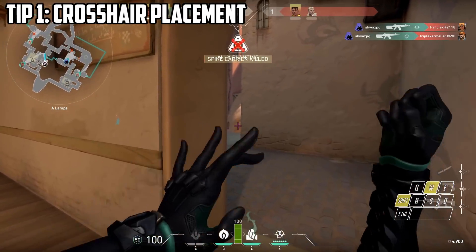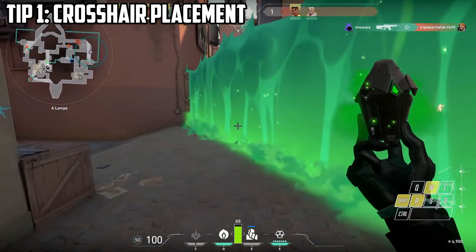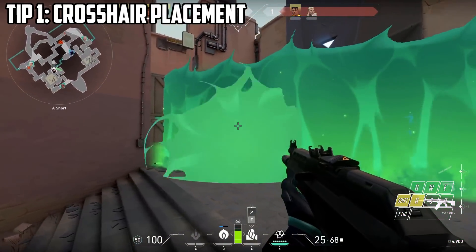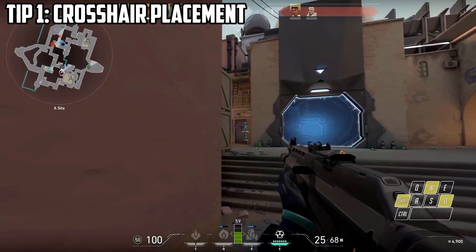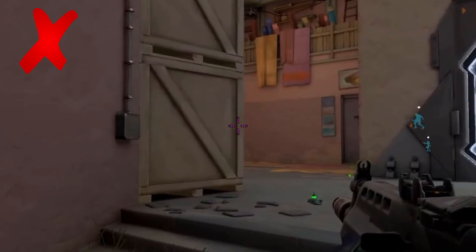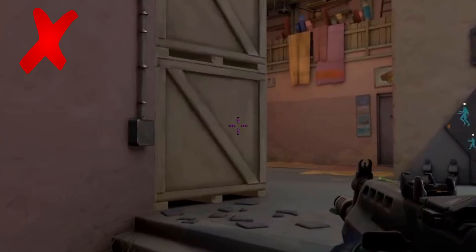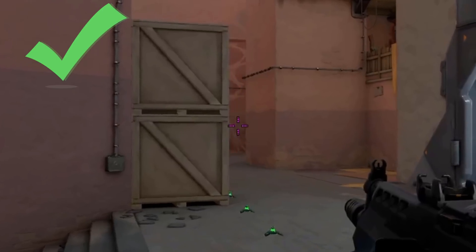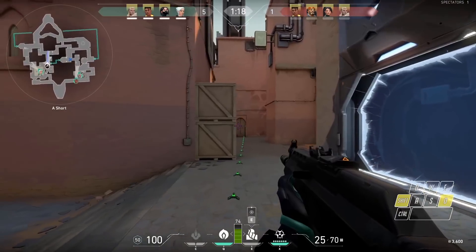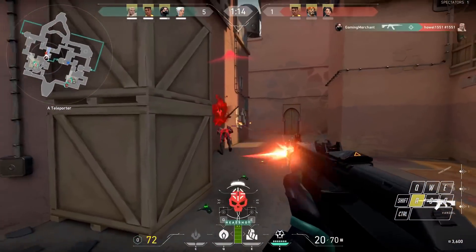If you just run around with your crosshair in the center of the screen not going near any walls, this is going to get you killed so fast. No matter how good your reflexes are, you're never going to beat someone who is holding an angle perfectly. Now there are some improvements you can make if you already know about crosshair placement — for example, putting your crosshair on the wrong side of the wall isn't going to help. You need to put it slightly in front of the wall as you go around it.